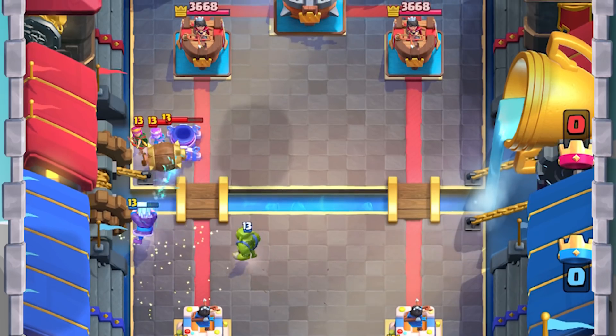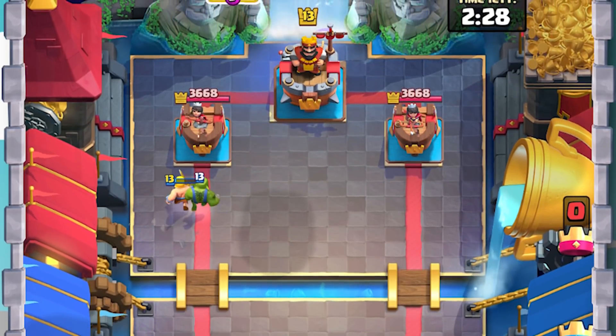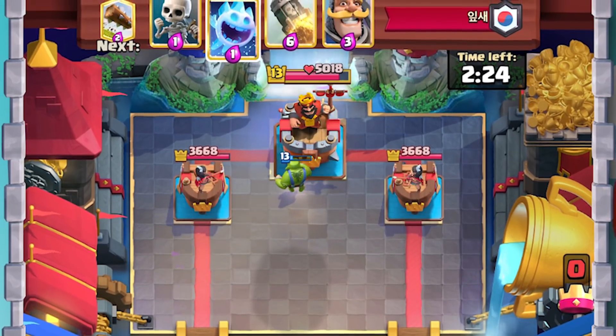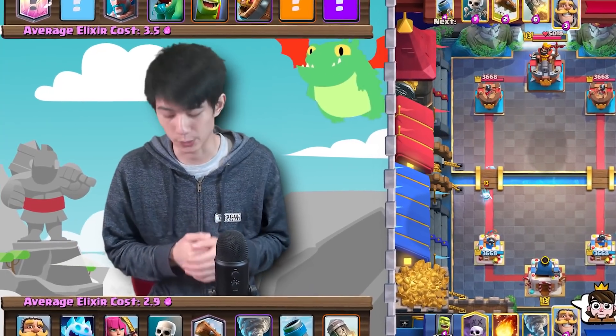He's going to go ahead and try to bait out the opponent to spend a little bit more Elixir. The opponent spends a Barbarrel, meaning that the Goblin Cage is going to survive and get that King Tower activation. So there we go — step one out of the way. Now it's going to be way easier to defend the Graveyards that the opponent is going to be sending.